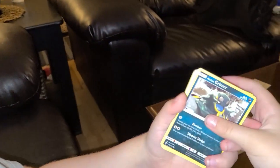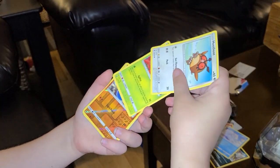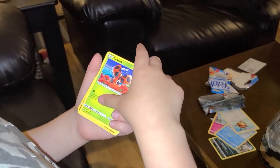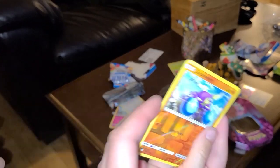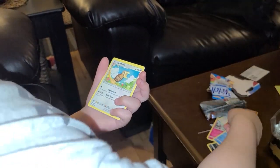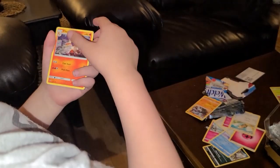Okay we got a Grimer, Rolts, Rolpix, Hoot Hoot, Lady Bus, a Crab Brawler, Shenotic, Energy Card, Knockball, Rhydon, Chocomillion.